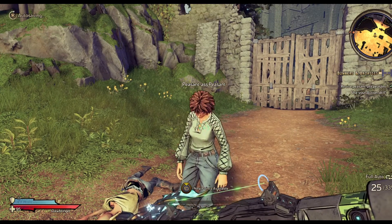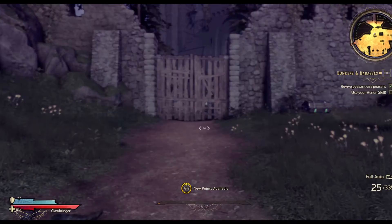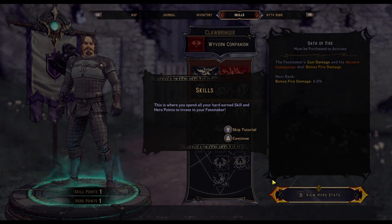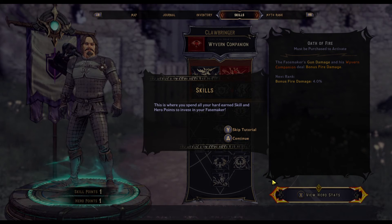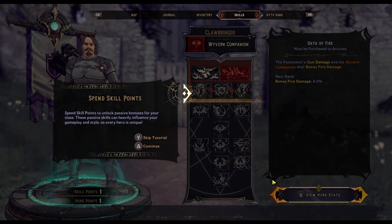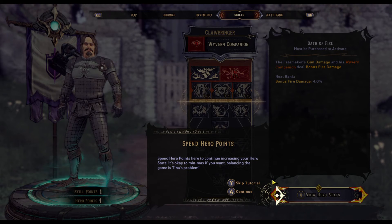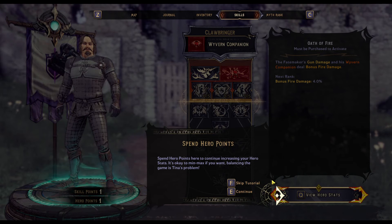Thank you for saving my peasant ass, stranger — how can I ever repay you? Free of charge. This is where you spend all your hard-earned skill and hero points to invest in your Fate Maker. You can select your first skill here at level 2, and more skills will unlock later. Spend skill points to unlock passive bonuses for your class — these passive skills can heavily influence your gameplay and playstyle so every hero is unique.